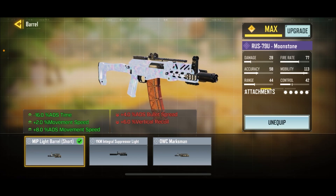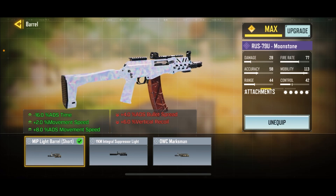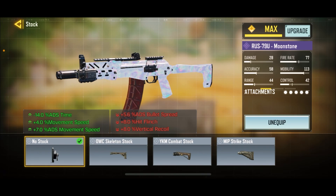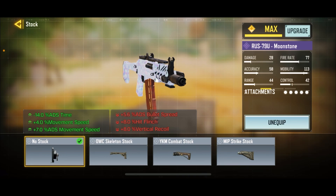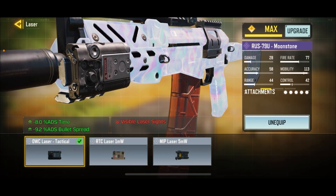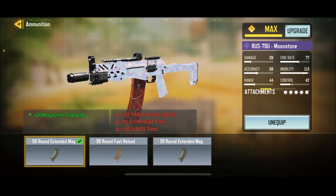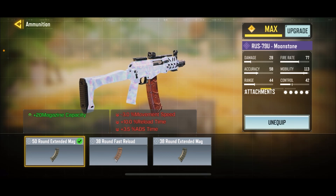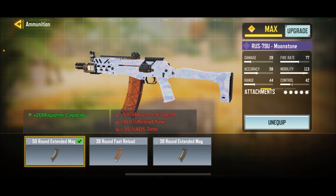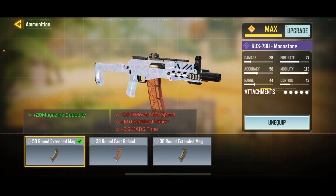For my loadout, I've got an MIP light barrel short for ADS speed, movement speed, and ADS movement speed - basically just making you a faster player overall. We've got a no stock for ADS speed, movement speed, and ADS movement speed, giving you that absolute crazy mobility. Down here we've got the OWC laser tactical for ADS speed and ADS speed accuracy. 50-round extended mag for when there's three people on your screen and you want enough bullets to finish them all off - 50 round just does the job better.